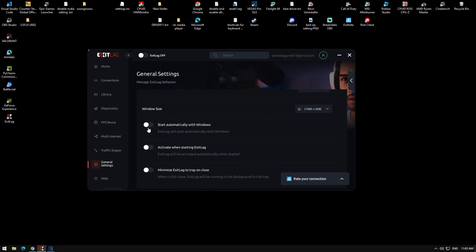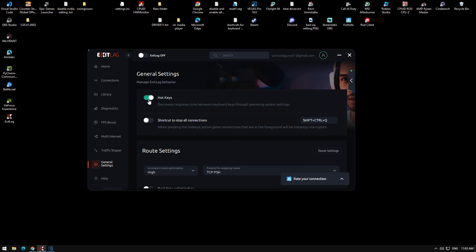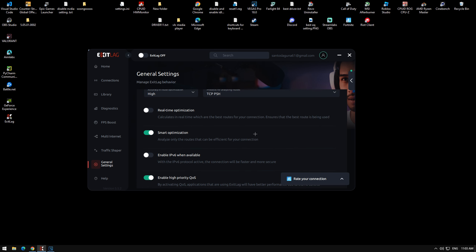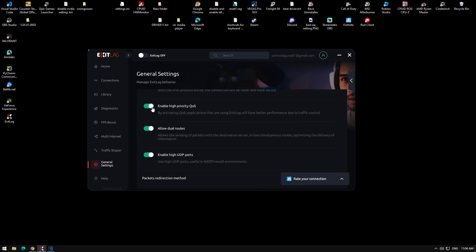In General Settings, just follow my settings: turn off Start Automatically, turn off Activate, turn off Minimize, turn on Display, turn off Hotkeys, turn off Shortcut. In route settings make sure this is on High and make sure you're on TCP/PSH, and turn off Real-Time Optimization, turn on Smart Optimization, turn off Enable IPv6 because most of us just use IPv4.